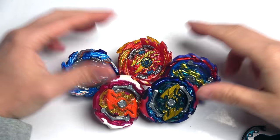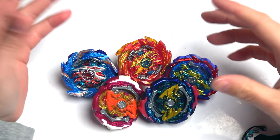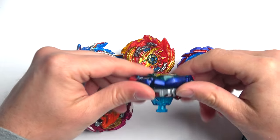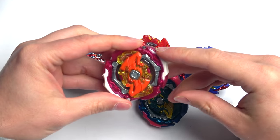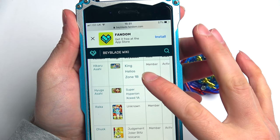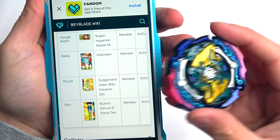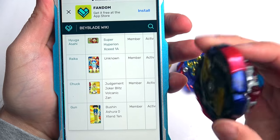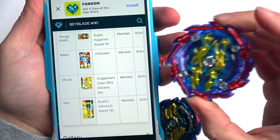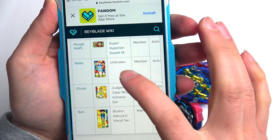We have upgraded Team Bombers! We've finally seen the colors of both bays, including Ryka's combo which was previously unknown. You already know King Helius and Super Hyperion are in Team Bombers. We had Chuck here with the Judgment Joker combo - I put random colors on there before because I didn't know what they were, but I do now. Then we have Gun with just a driver adjustment, and Ryka whose combo was still unknown on the wiki.